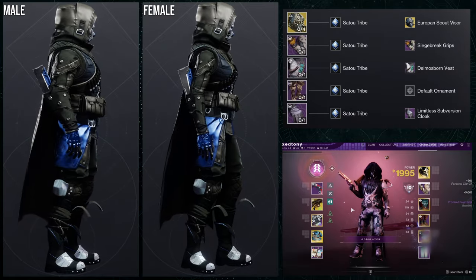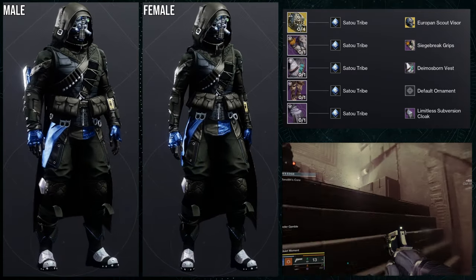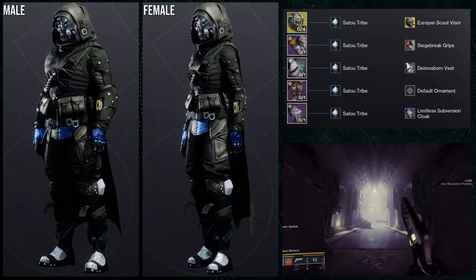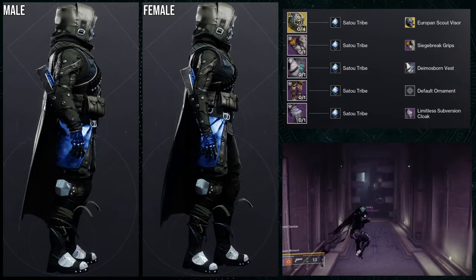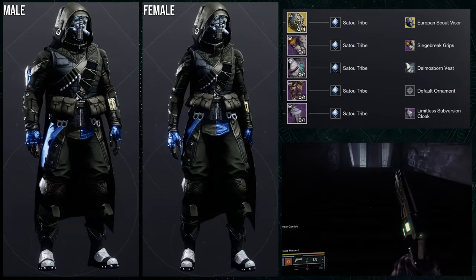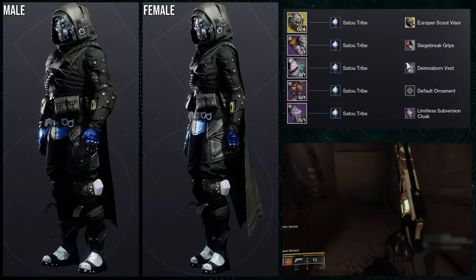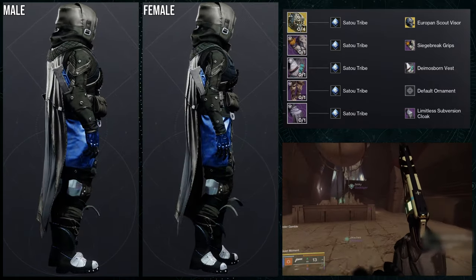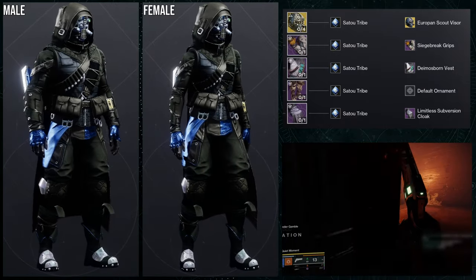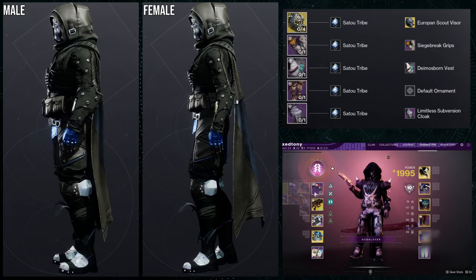As for the next set, we're going to be using the boots from the First Ascent. And for the exotic, we're going to be using the Surcoat with the Europan Scout Visor. This one is a tactical look because it does give that vibe off. I will say the males look a little bit better — the females' arms just look a little too thin. For the shader, Sato Tribe is what we're going for, specifically because Diamond's Worn Vest is annoying to shader. You can even see it with this shader — the left side of the chest piece has that blue, which you don't see in everything else. The chest piece takes off colors for the main flap, which is really annoying. Siege Breaker Grips for the arms, and Limitless Subversion Cloak for the cloak. I like this one, but I think this might be the weakest set so far. Let me know what you guys think.